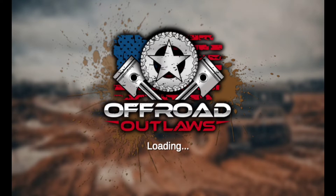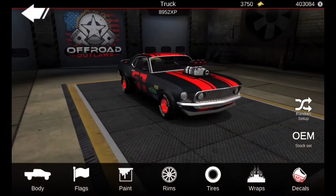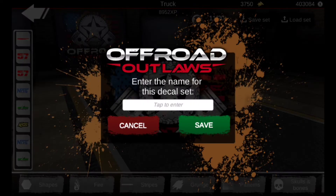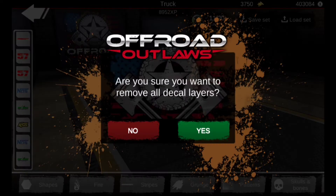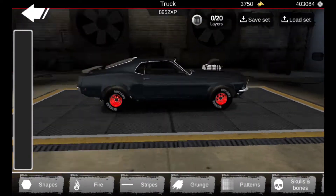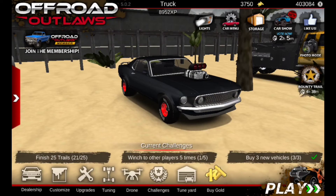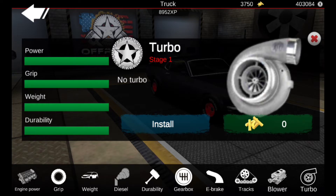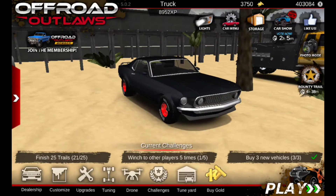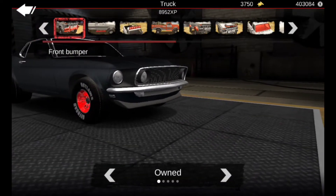Let's go to the Mustang - this is going to be a weird build. We're going to save this wrap and decal set - save set, mark this as Mustang. Now we're going to delete the existing setup. Going to free apply mods, go to upgrades, get rid of the blower, and install the turbo. We have to uninstall the blower first and then install the turbo because we're not going to cut the hood.